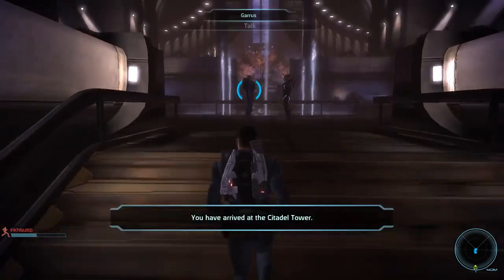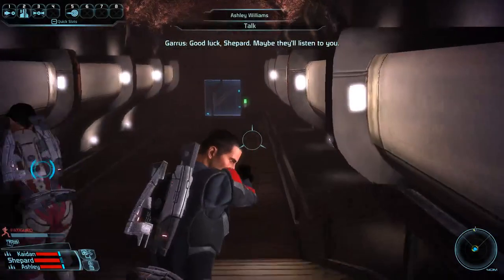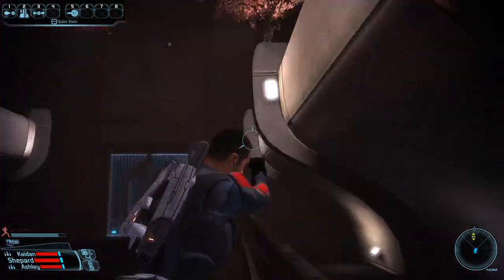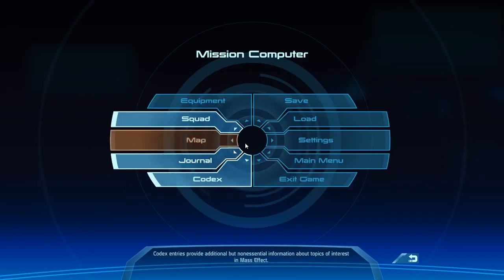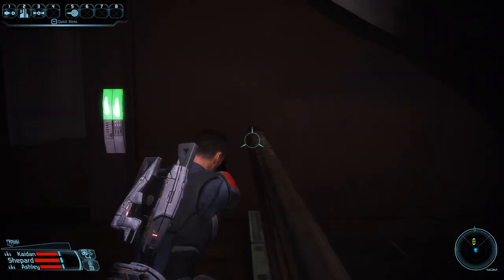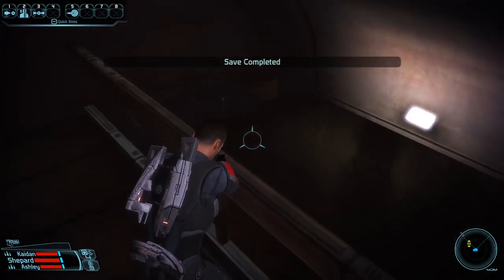Here we want to talk to Garrus so we can advance the plot enough so that when we transit up here again, we won't be brought down here but actually up to where the Council is. We're going to run into this corner, crouch, and quick save again — we're going to be going out of bounds again here. This one is kind of tricky; I'm actually going to save here in case this doesn't work, because this can be the one you get messed up with the most.